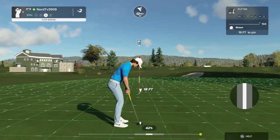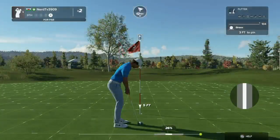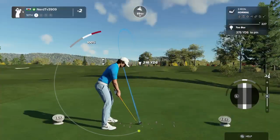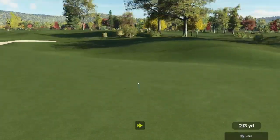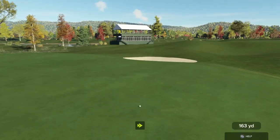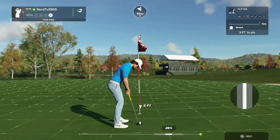And this putt for the birdie — now that's going right by the hole. Setting up here on the first cut of rough. Okay, on the green safely. Sink this and you get down to three under par. Good luck, this is for par.